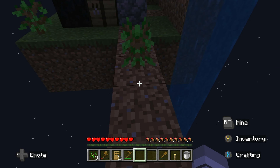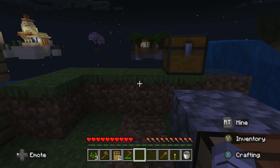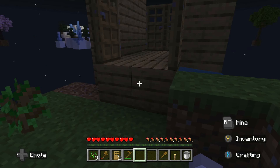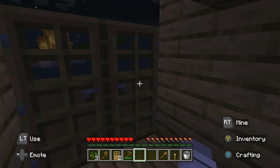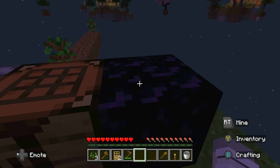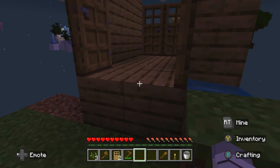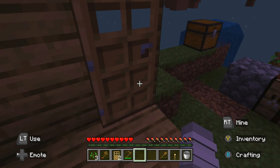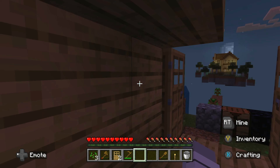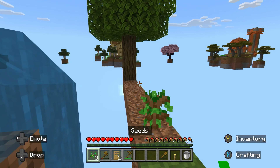I'm probably going to get so much hate in the comments saying that I could have used the lava to make an endless supply of cobblestone. I most likely will get hate for that, but who cares. I actually regret turning the lava into obsidian — there are so many things I could have done with it, like making so much cobblestone. What was I thinking? All right, the sun is coming up — that's nice!